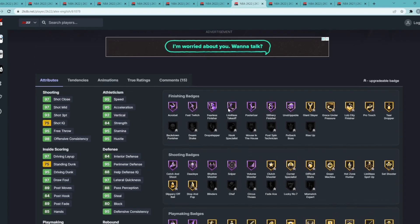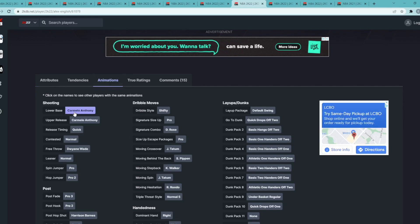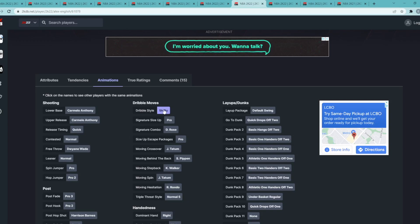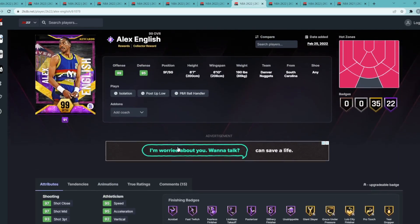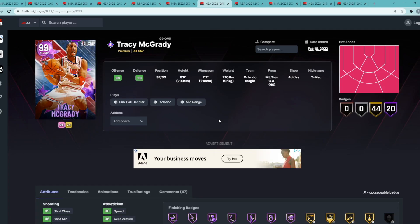Alex English also has gold Limitless Spot Up, Posterizer, and Limitless Takeoff. He has Carmelo Anthony on quick — a very good jump shot — and the shifty dribble style so he can handle the ball well. I think he's a little bit better at shooting guard since he's only 6'7", but at the three he is the eighth best small forward in the game.